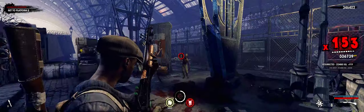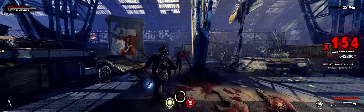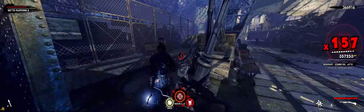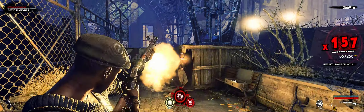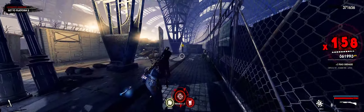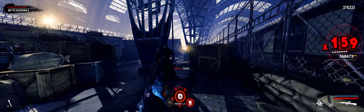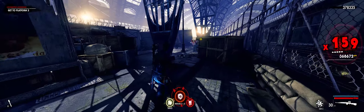I'm bringing out the shotgun here because there are going to be some enemies piling up. I want to try to make some progress on my masterworks by getting a triple kill. Triple kill is basically when one slug penetrates three enemies and kills them — not three shots back-to-back, but a single shot that kills three enemies. That's why I've chosen the slug upgrade mod versus the increased damage on the shotgun.